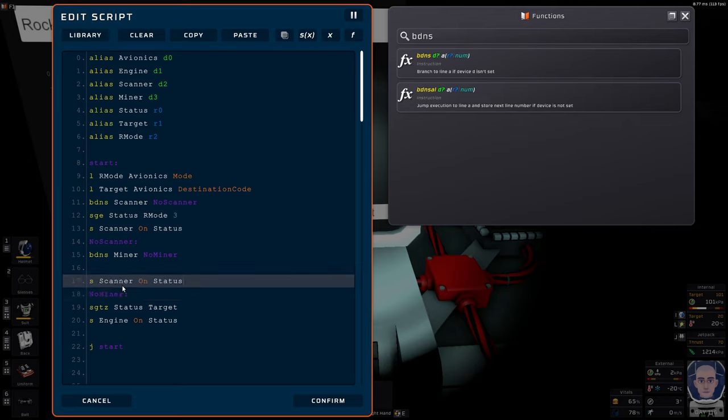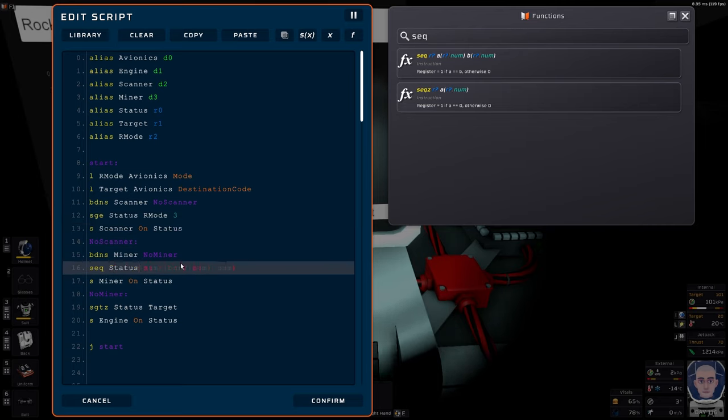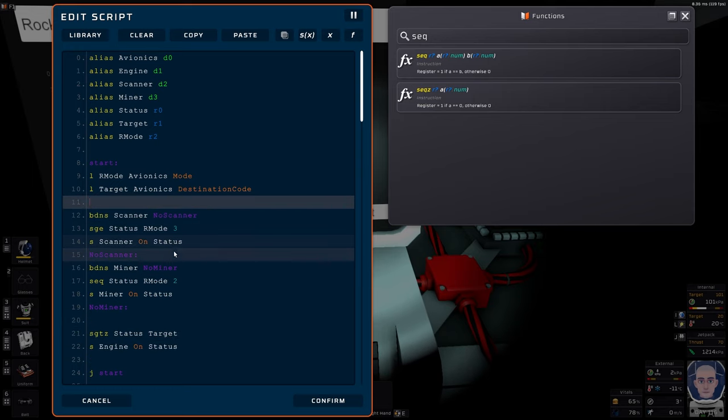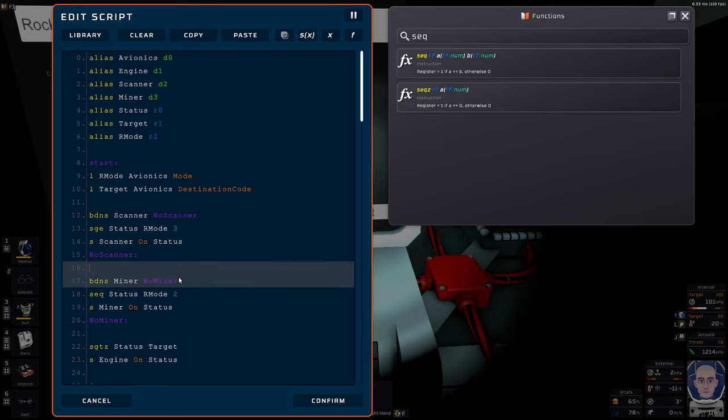We can do the same thing for the miner — label it 'no miner' — and here we put the code to handle the miner itself. The miner is similar; it's going to read the mode again but only if it's equal to two. We use 'seq' — if a equals b then register becomes one — so 'seq status, rocket mode, 2'. So there we have a little code to handle our scanner, a little code to handle our miner, and a quick code to handle our rocket.